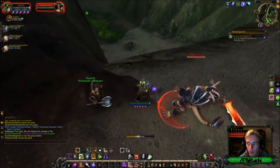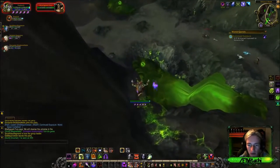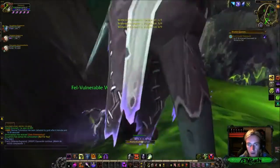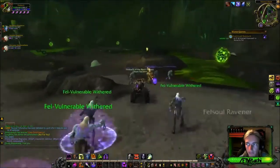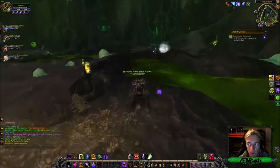Let's go ahead and take some else — to the left, to the left. Take some else to the right. Alright, there's the volatile orb group right there. Got homies.